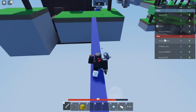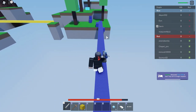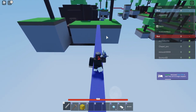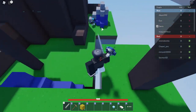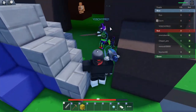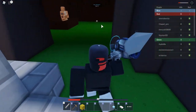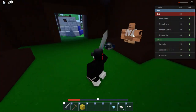We tried to take the blue bed but they defended it. Then someone else destroyed team blue's bed — oh, they're vulnerable now! You kind of spam click the sword and boom, all of blue has been eliminated.